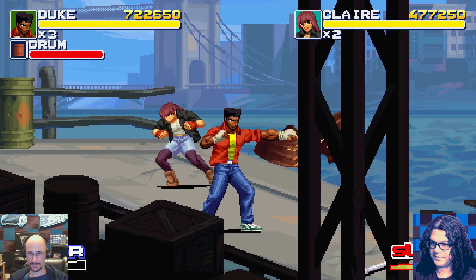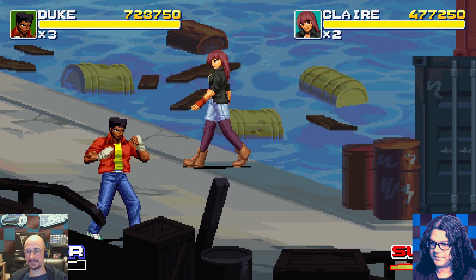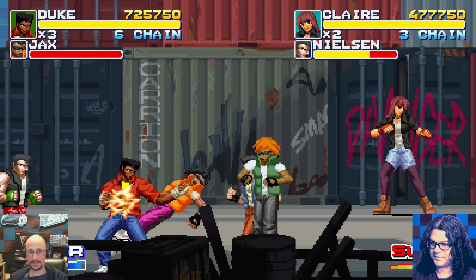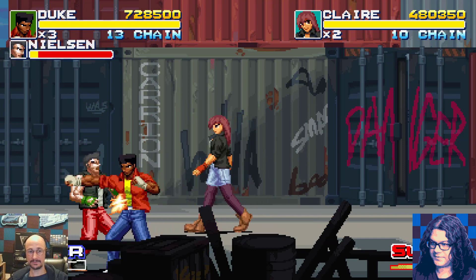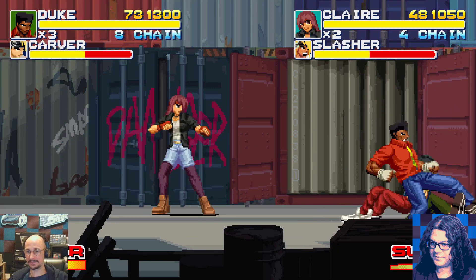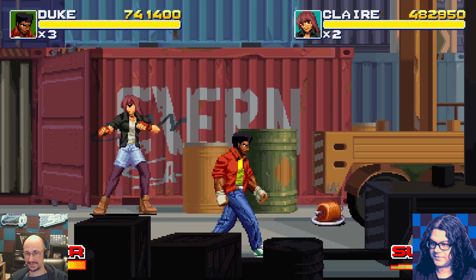For a game with no continues, that cheap hit is really problematic. There's no warning of exactly where it's going to come from. Eventually you'll memorize that there's a safe spot on screen, but that's pure memorization — you have to take the loss and get hit several times before you know. There should be some kind of indicator arrow showing where to dodge. It happens so fast that by the time it appears it's too late.